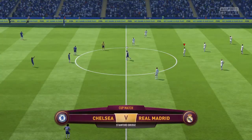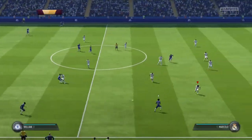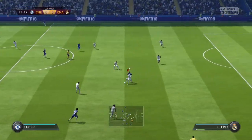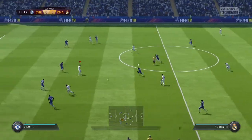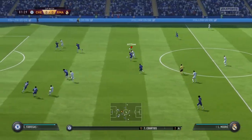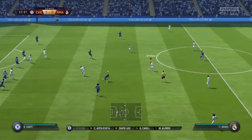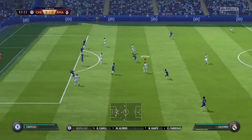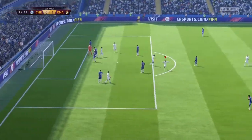Today one of these teams will be walking away with the EA Shield Trophy. I'm Martin Tyler and Alan Smith will be providing the expert analysis. Here's the Chelsea lineup: Thibaut Courtois starts in goal, David Luiz plays with Gary Cahill in central defense, Willian plays on the flanks, and Diego Costa is the lone striker today. It's a fast start here.